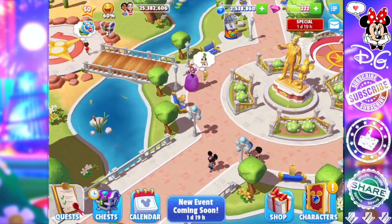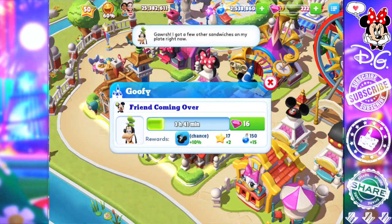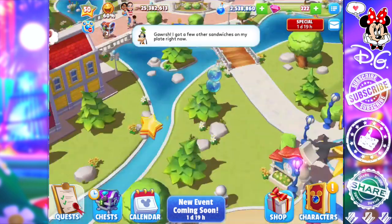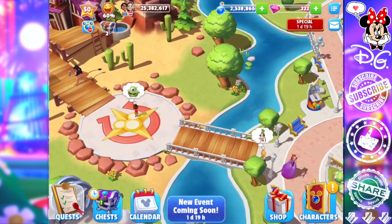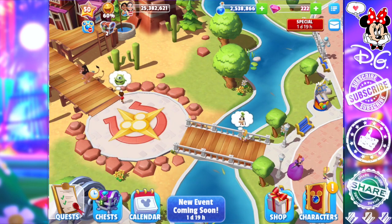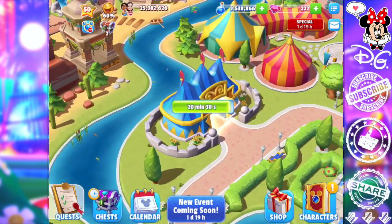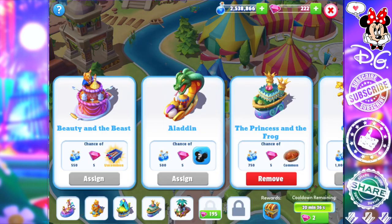You can always click the other kids that have different characters above their heads. As you can see, we've got Mike Wazowski and Goofy, so those guys will be satisfied pretty soon in the kingdom.